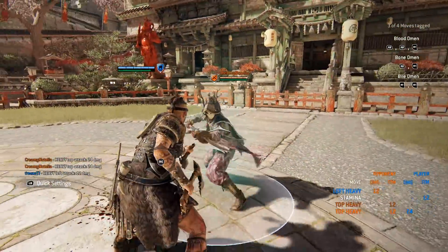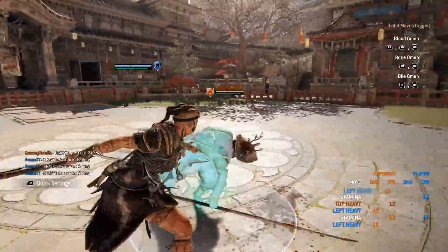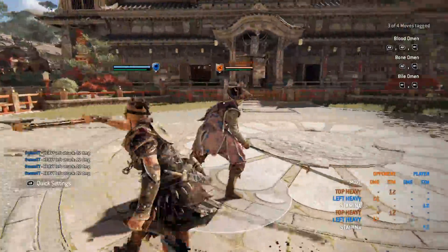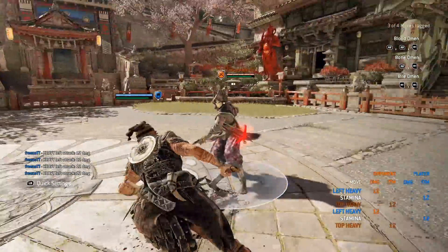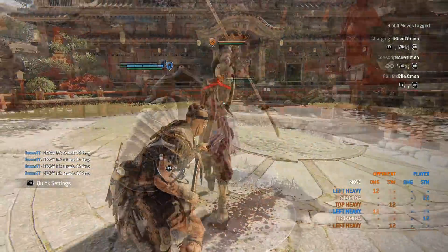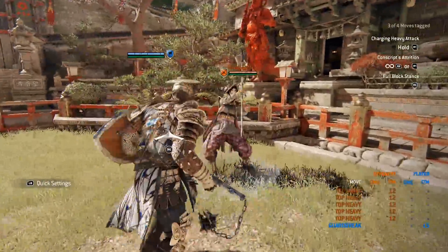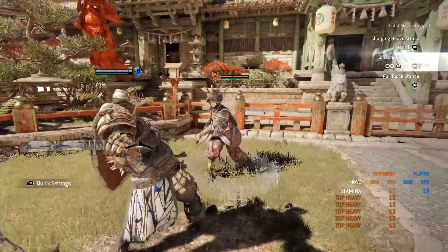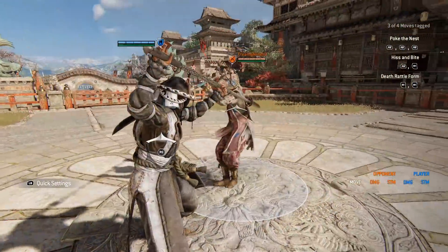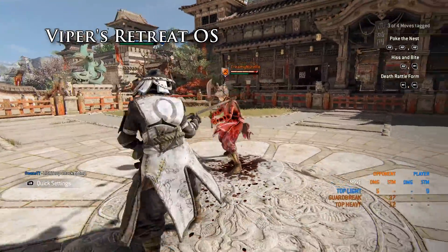Now contrast it with a dodge attack. No matter what my opponent does, it's always a dodge attack. Nothing changes. He feints or lets it fly, I do a dodge attack — meaning it is not an option select. In the strictest sense of this definition, a normal parry with a heavy could also be considered as one — you either parry or throw the heavy. That is probably why it might be confusing to some people. The important part is that the game selects the option. It is not about the options that you cover with it.